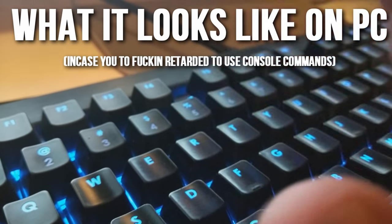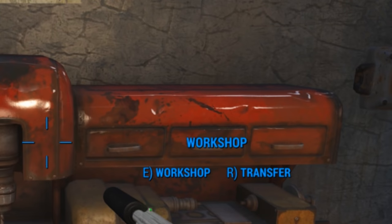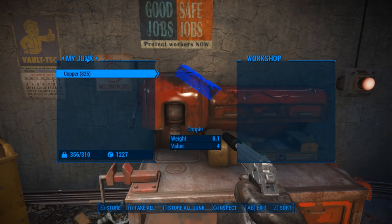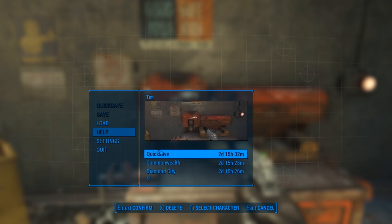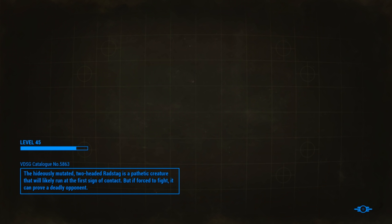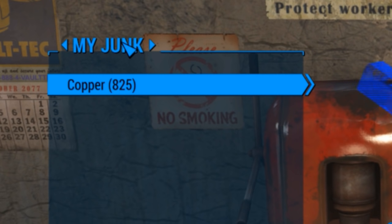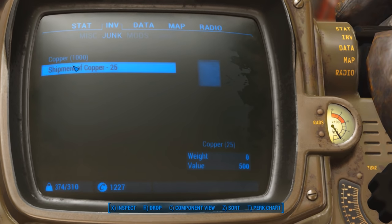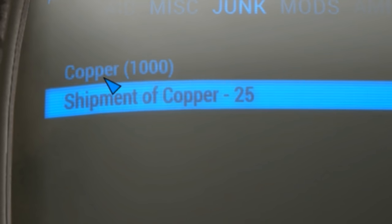Anyways, once you do this, you should see that it starts duplicating the material. So just keep doing it until you have enough. Also, I would recommend you quick save often, because if you fuck this up — and you will — it'll delete the shipment, and you won't be able to do it anymore. So for it to work, you have to always have a shipment in your inventory.